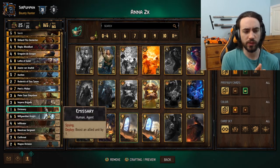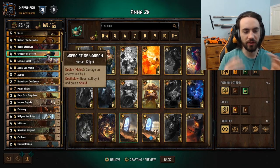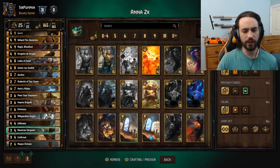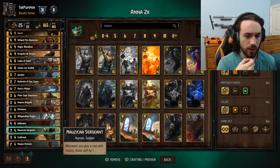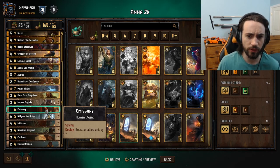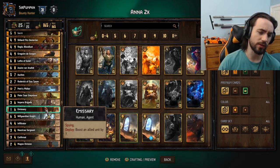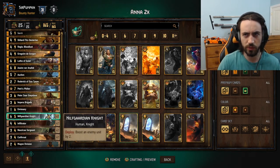I like Emissary with my engines — Nausicaa and Magni — because people aren't running a lot of tall removal. I'll typically open with Nausicaa or Magni, and against monsters I'll use Tactical Advantage on it and then dump an Emissary on it because if they don't have dominance they lose a lot of value out of Proto-Flutter and riders, which are auto-included in monsters right now. So I like slamming high units so they don't get that dominance. Nilfgaardian Knight is a phenomenal card if you lose the coin flip, or in round three if you're going first.